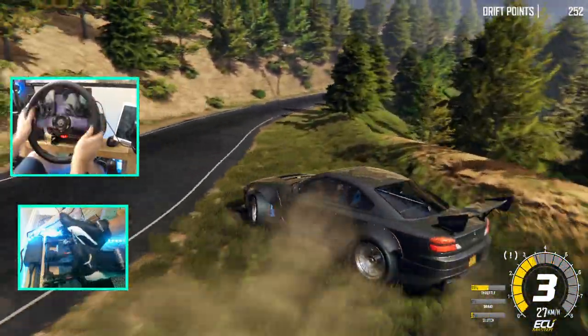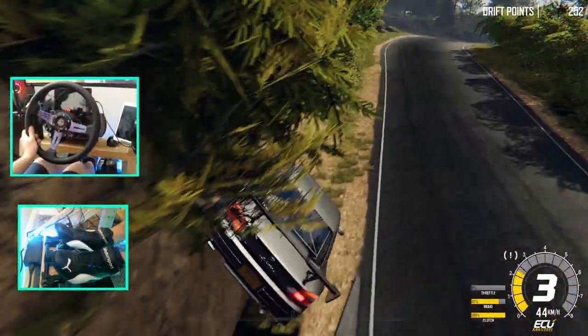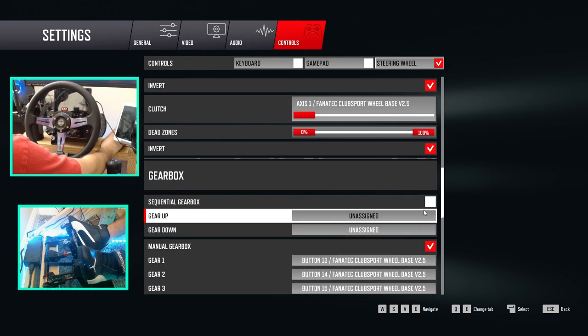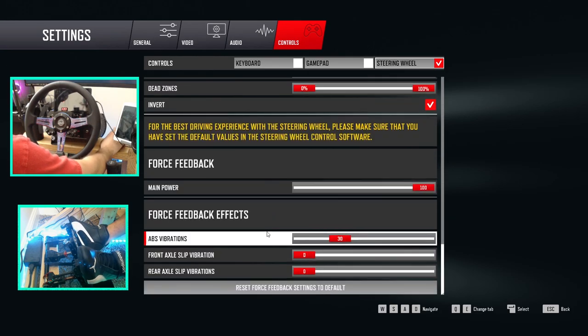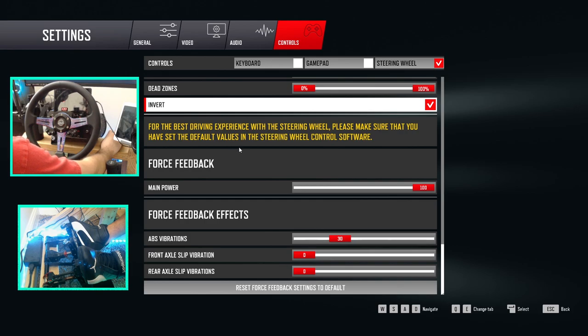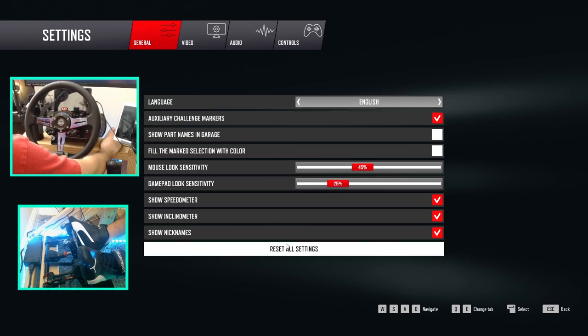Sent it a little too hard into the grass. Let's try to do this on bare force feedback settings and see if we can tweak a little bit of force feedback to maybe get it to feel a little bit better. Best force feedback - make sure that you set default values in the steering wheel software. Okay, so we can't really change anything else.